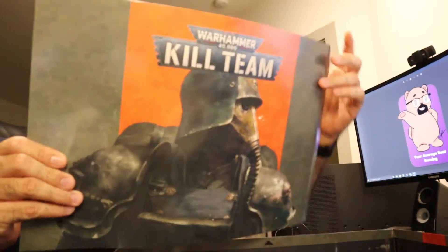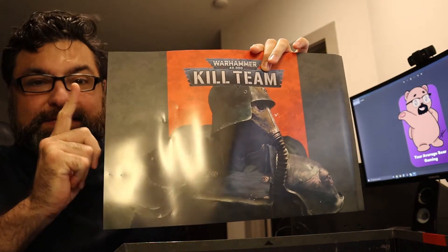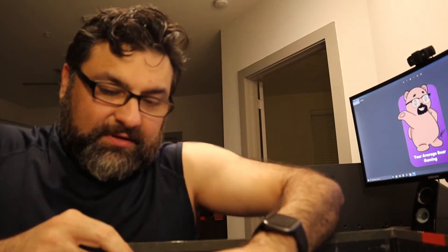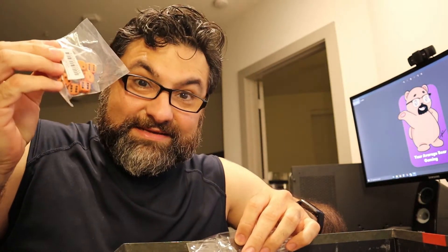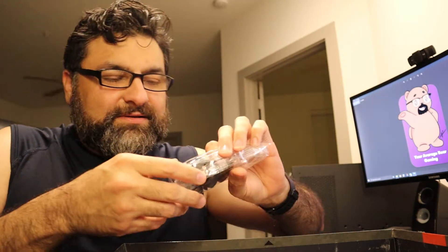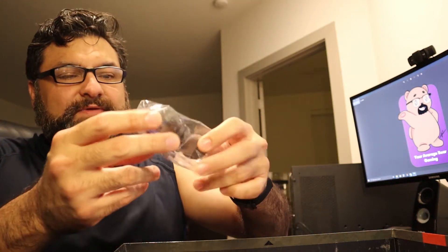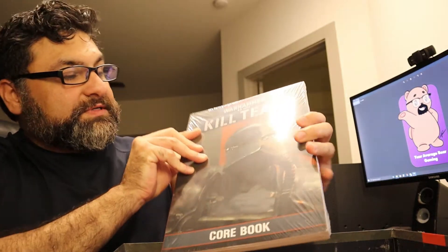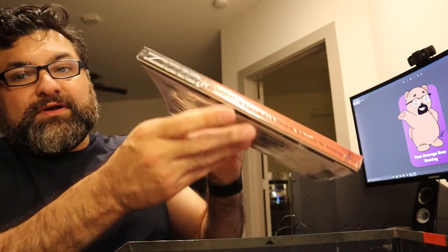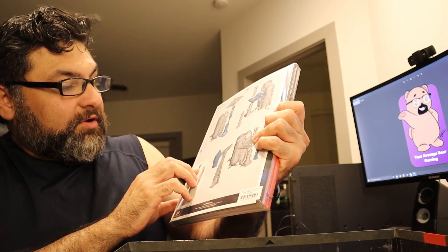We have this poster thingamajiggy — that's not going on my walls, I'm a nerd, not a dweeb. We've got some dice, some bases, some cards that I'm guessing are Kill Team stuff, and the rulebooks: the core book and the Octarius book. And it looks like the instruction guides to putting terrain together are right here.